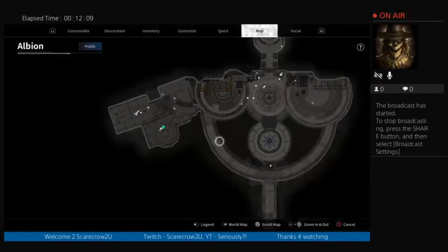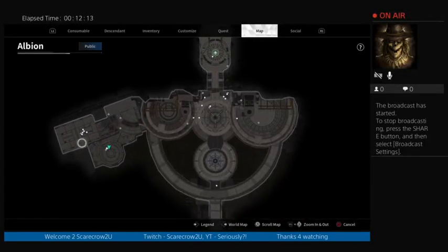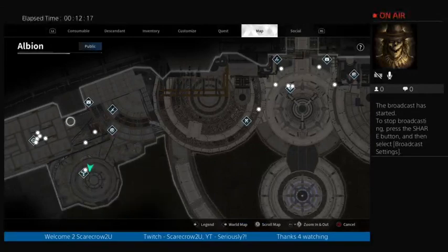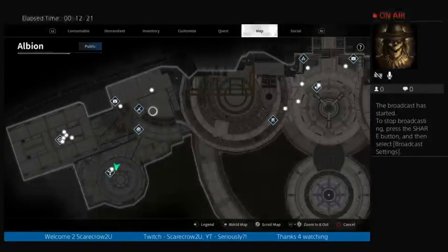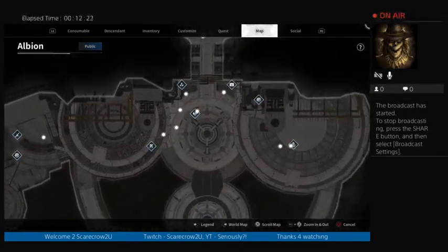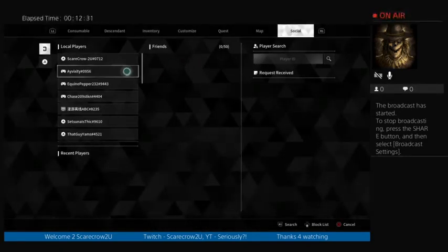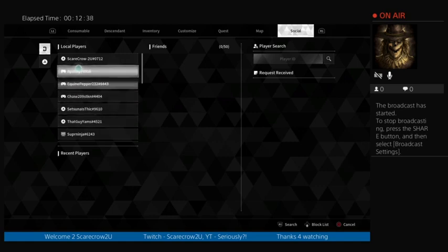The map is very similar to Destiny 2. Go back in and you can see everybody running around — the players that are either gone or standing around, just like Destiny — exactly where everything is and where you're going to go. Social will show who's in, who's out, and you can search for your friends and spawn them in.